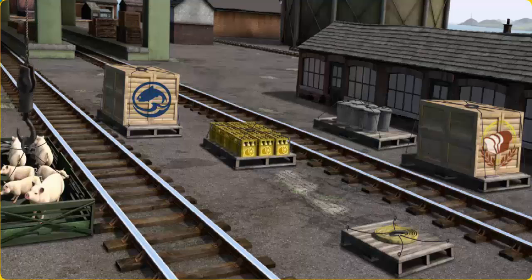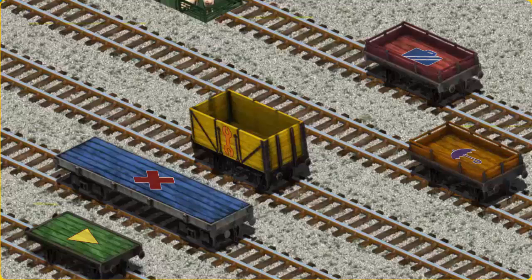Let's lift and load. Now the cargo must be loaded. Help Cranky find the green flatbed with a yellow triangle.